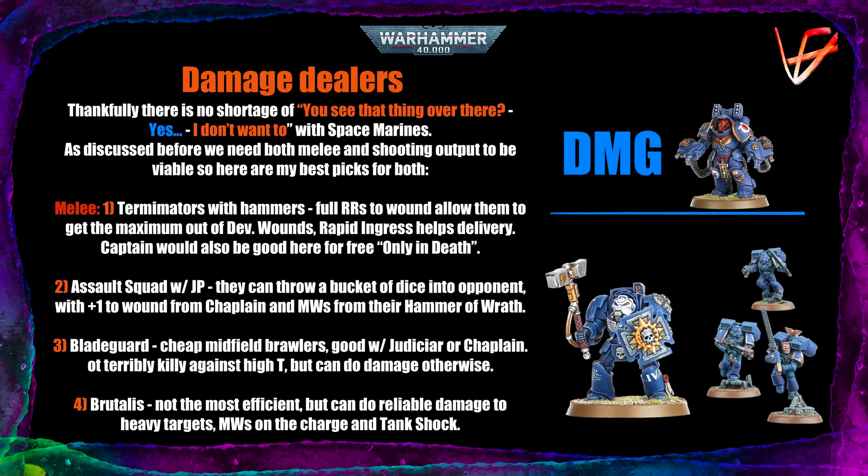With full re-rolls available from Oath of Moment, you can get maximum output from those devastating wounds, and the Rapid Ingress stratagem really helps any kind of slow-moving infantry brick. Yes, you can still get that annoying minus two modifier from something like the Earthshaker battery that Astra Militarum have, but you will at least be close enough to have a decent chance of charging in. A Captain is also very good in the squad — all Captains are nice. Their ability to give a free stratagem use is always good, especially for melee stuff since Only in Death Does Duty costs two command points, and Counteroffensive and Heroic Intervention also cost two command points.